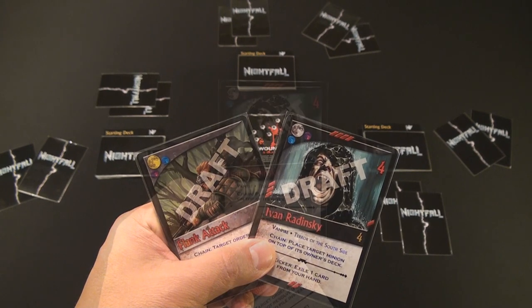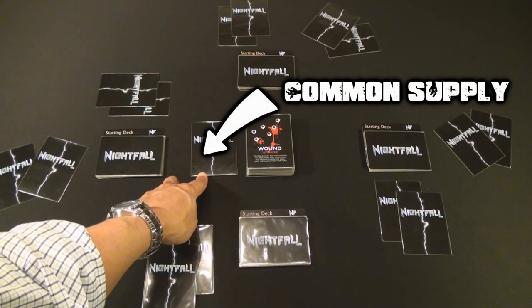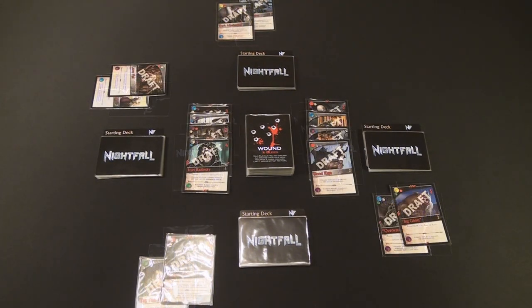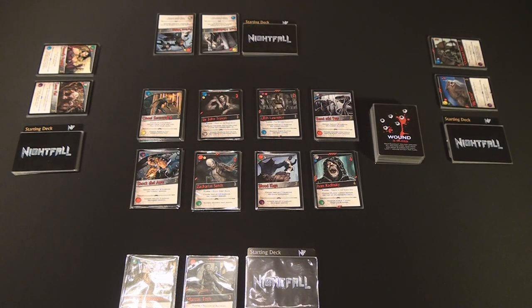Finally, players pick one of the two remaining cards passed to them and place it face down into the center of the table, starting the common supply. The final card in their hand is simply removed from the game. At this point, each player has two cards in their private archives and there are four face-down cards in the common supply. Players then deal additional cards from the remaining draft cards into the common supply until there are eight total cards. Players simultaneously turn over all drafted cards, replacing them with corresponding stacks of minions and action cards. Each player then shuffles their starting deck of 12 cards and draws five to form their initial hand.